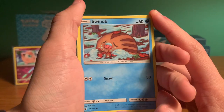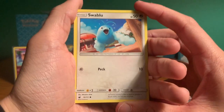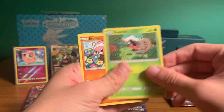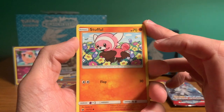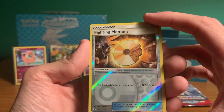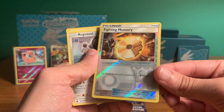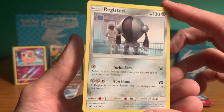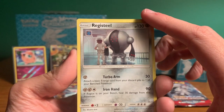Another Swablu — still very cool. Shelmet — correct me if I'm wrong, but I think we got a Shelmet already. Next card: Stufful — it reminds me of one of those Peeps candy you get at Easter. This is cool — a holographic Fighting Memory! We got this card before, but this is the holographic version. Look at that rainbow. Oh wow — Registeel! Not holographic or anything, but a legendary Pokemon. I'm always super fascinated. I think the whole image art looks super cool. I love Registeel. And then an energy card.